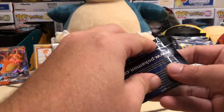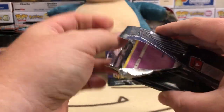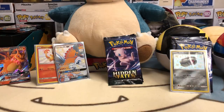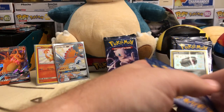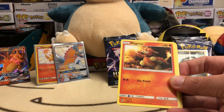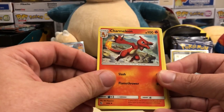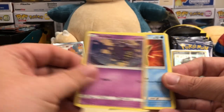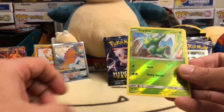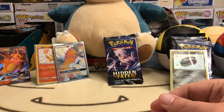I'm not really searching for the Charizard but it would be absolutely amazing to pull it. These Hidden Fates packs have been so much fun — that's kind of what got me into streaming and opening packs. Giardos pack two: Jynx, Koffing, Staryu, Ekans, Caterpie, Paras, reverse Scyther, and a holo Jesse and James — that's the second one we've pulled tonight.